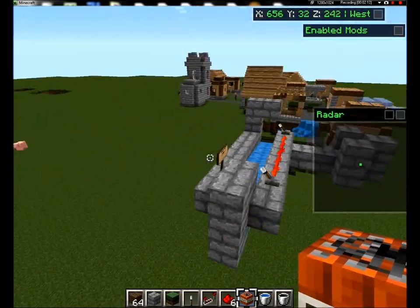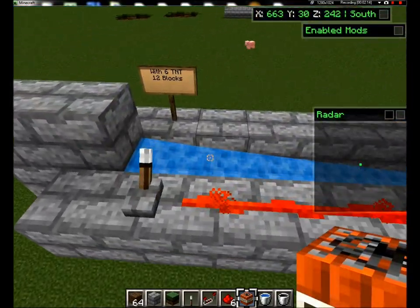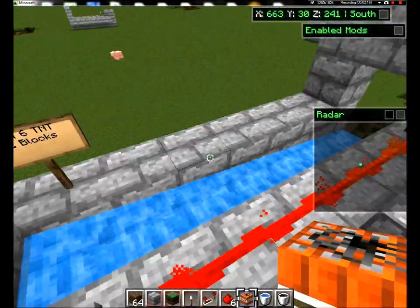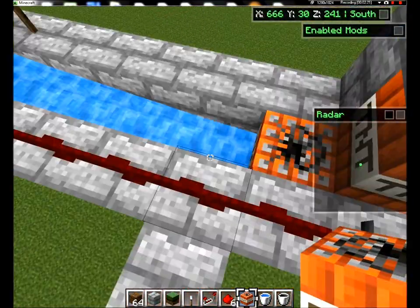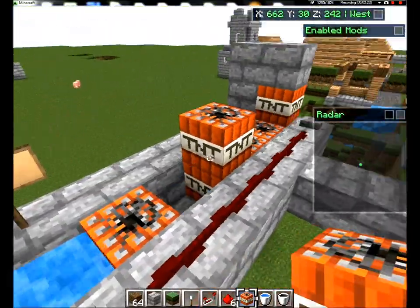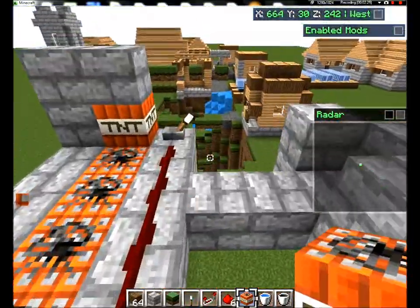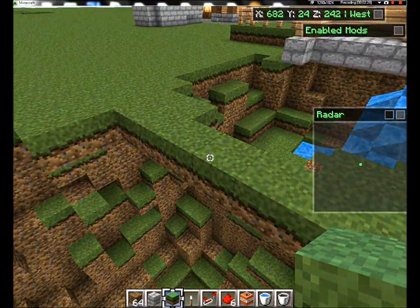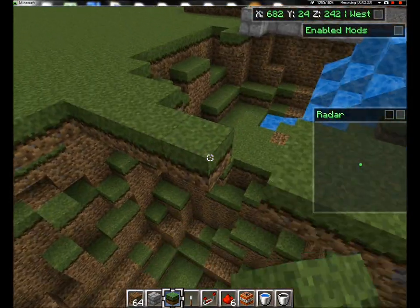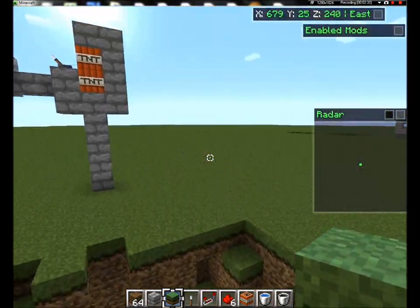I was testing here on this nice NPC village. And it turned out to be 12 blocks on 12.5, which is, I believe, close enough. It also hit a building. If it's just 12 blocks away and it's just this one block you're trying to hit, then you might as well not even try to make a cannon.